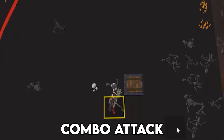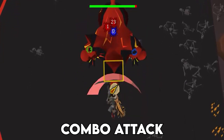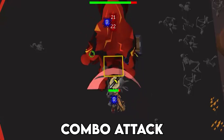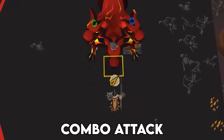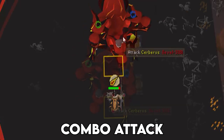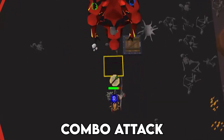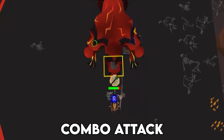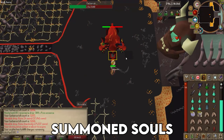The combo attack is always in the same order: magic, ranged, melee. As soon as you see the first magic ball, switch to ranged prayer; as soon as the ranged ball comes out, switch to melee prayer. After Cerberus chomps you and the hit splat pops up, switch back to magic prayer and continue the fight. You can also watch for combo attacks by an animation stall — Cerberus leans in slightly just before a combo attack is coming.